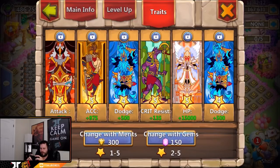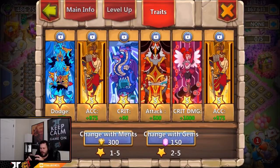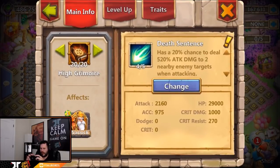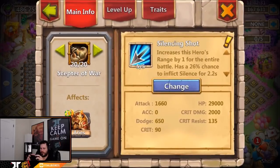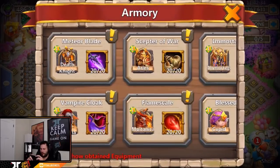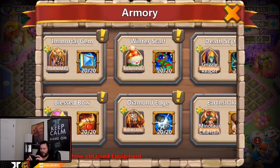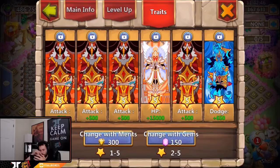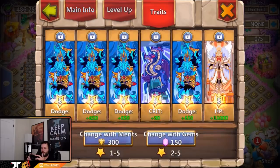Five of five blinding blow on Skull Knight with one of each trait and two level fours — some might to gain there. Random traits on Harpy. For Aries, five of five silencing shot with random level fives. Cupid has five of five with all level five star traits. For Mental — five-star dodge, five-star HP, and then all five-star attacks. Five of five unbridled fury on Pumpkin Duke with all dodge — smart move.